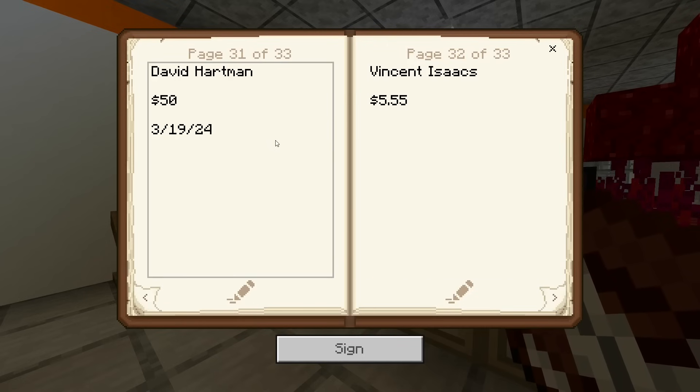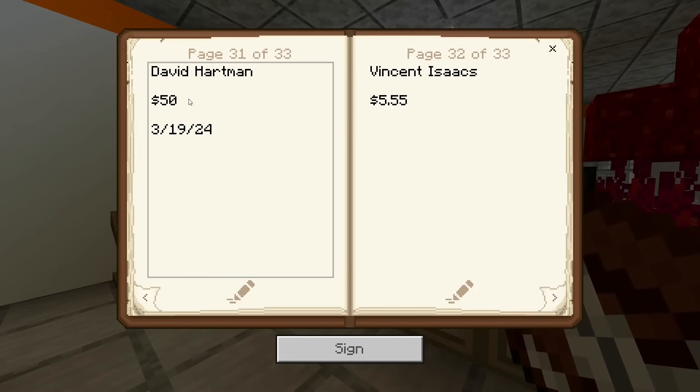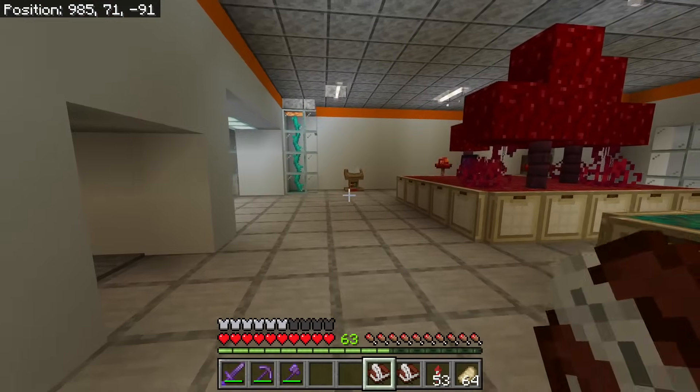And David Hartman — that's a new face. Made it in the villager book and on the wall eventually. Thank you, David. Maybe you'll be the new scientist of our new division of the lab, because we'll be working in here a lot more. I miss this place. And Vincent Isaacs — thank you, Vincent. I need to put a guy in here too — there's so many empty rooms in this place that I'm not taking advantage of.